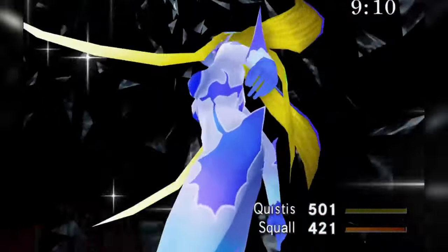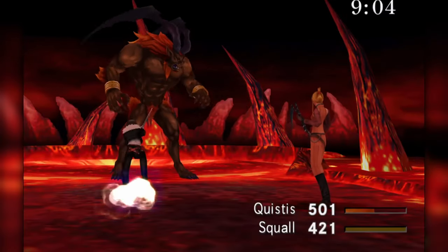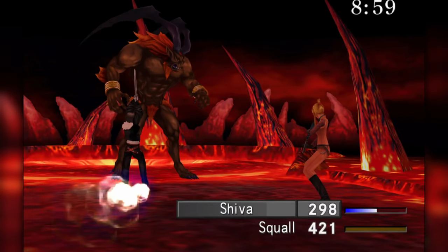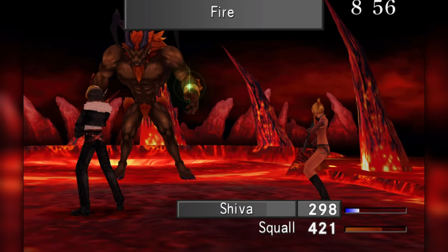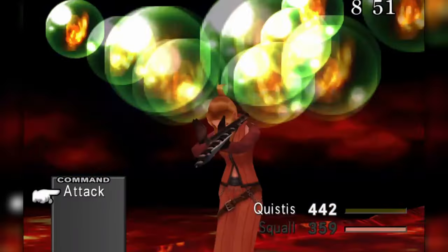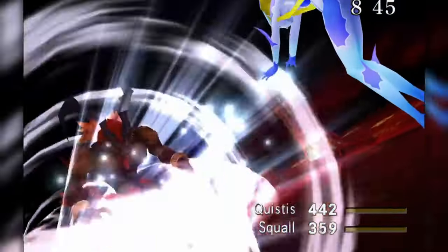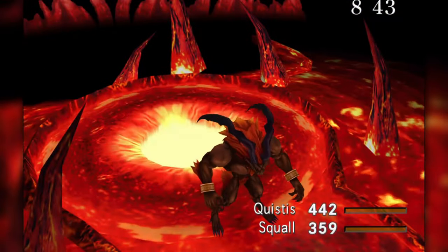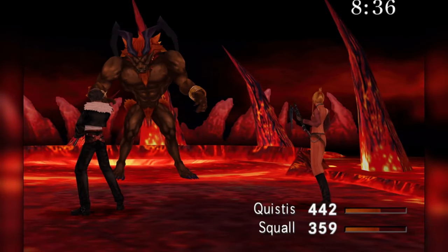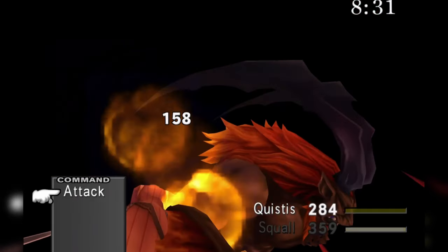My playthroughs often shake down like this: at the end of disc 1 Squall's around level 20, at the end of disc 3 he's around level 40, and going into Ultimecia's castle the gang's around level 65. The fire cavern unmasks one of FF8's biggest issues — it's a game that inherently doesn't trust the player to understand its systems. You don't need to level up or worry about drawing a bunch of magic from enemies. We'll just wail on Ifrit until he's defeated.